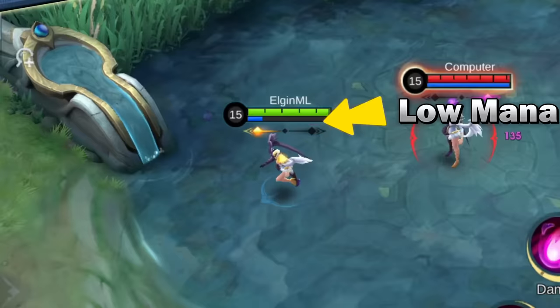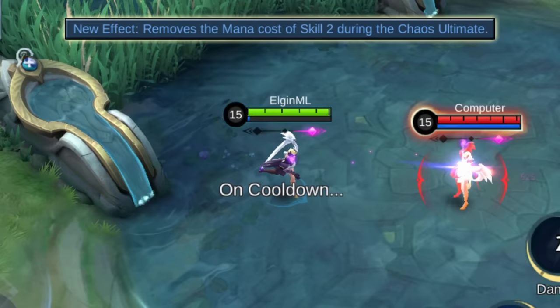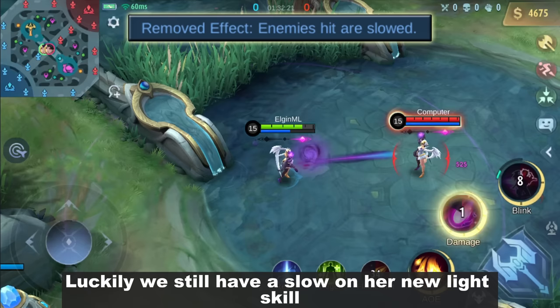Meanwhile, when using the dark ultimate, her second skill no longer consumes mana — that's a nice one if you always run out of mana. Another change is the removal of the slow effect on her dark skill, but luckily we still have a slow on her new light skill.